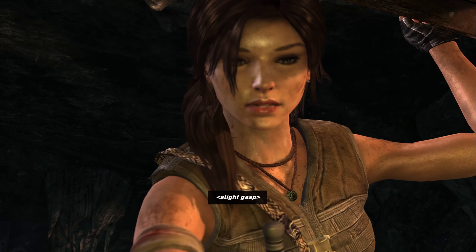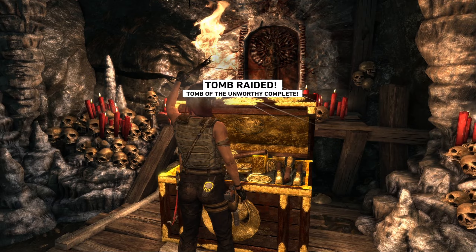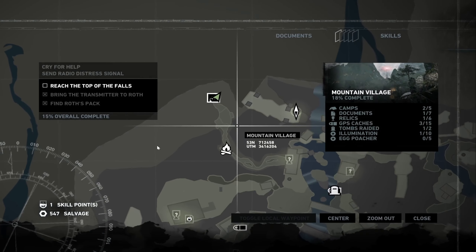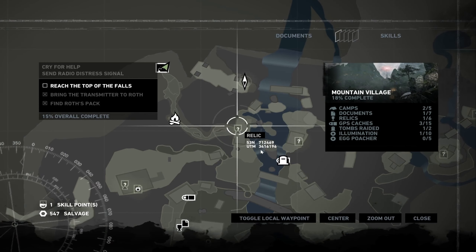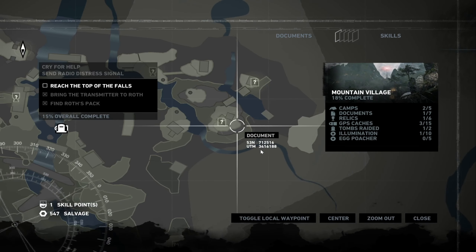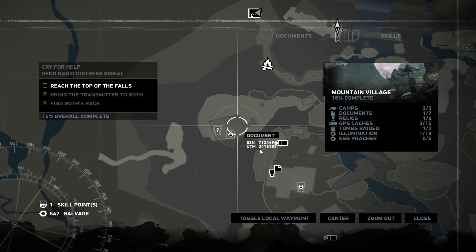What did we find? Map locations found! Oh look at that - it shows us now where to find the stuff. Relic, document, relic - a ton of documents. Now we have to see how the heck to get there though. That's another story.